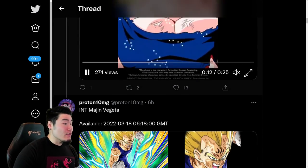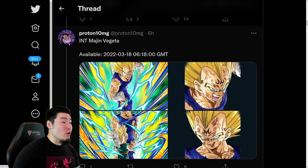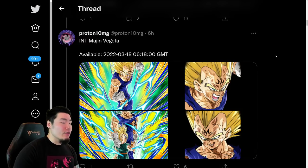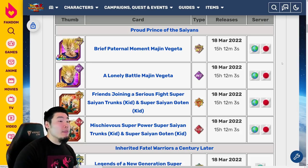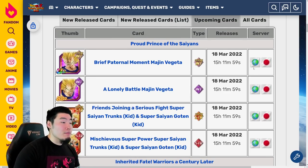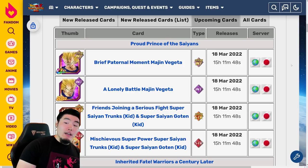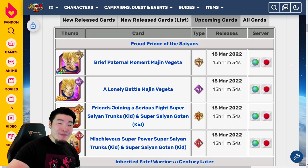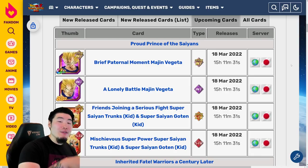We have some assets for the Int Majin Vegeta, which is dropping on March 18th, which is Saiyan Day, at 618 GMT. If you guys want to know exactly when that time is, you can head over to the Dokkan Wiki — I'll put a link in my description — and it has a countdown to the exact moment the banner comes out with the new units. At the time of recording, it's about 15 hours and 11 minutes away, which would mean around 2:18 AM Eastern Standard Time. Just head over to the link in my description and take a look at the countdown right there.